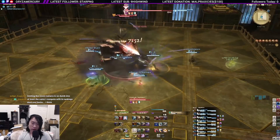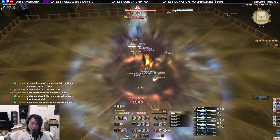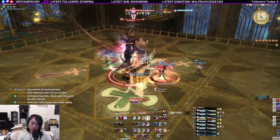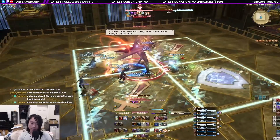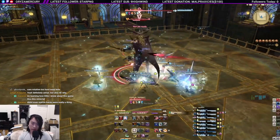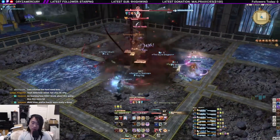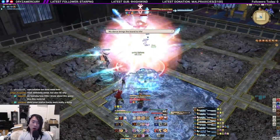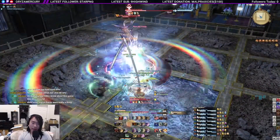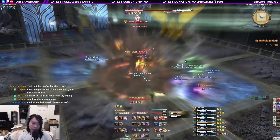Limiting camera zoom is not dumb — zoom hack gives you an unfair advantage, so it's cheating in my opinion. Your zoom level is part of how mechanics are designed. The most obvious example is Brute Justice in A8S — it's designed so VFX obscure your vision and you can't tell who's being targeted by Mega Beam, so you're supposed to bait it in a way that a safe spot exists regardless of the target. If you can zoom hack and see from above who he's targeting, that completely invalidates the mechanic.